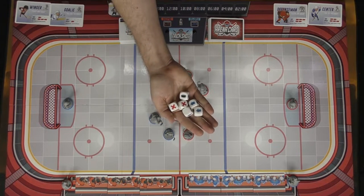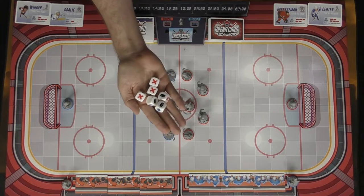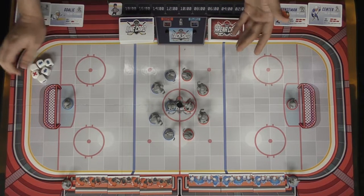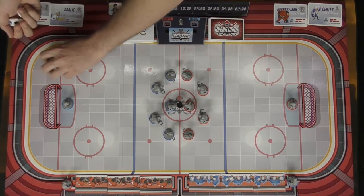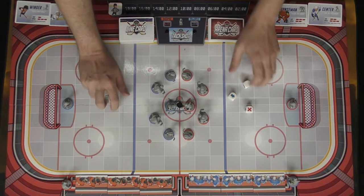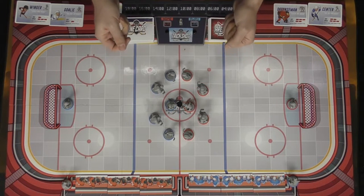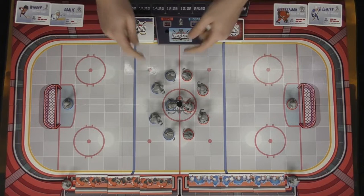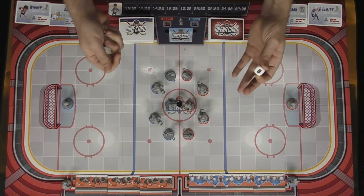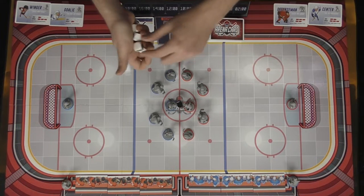The game comes with six dice, but realistically you might roll more than six at some point, so you may have to re-roll some of these dice during your push-your-luck actions. The game starts with both players rolling a number of dice, and the player who successfully rolls the most puck or blue symbols goes first — essentially the puck dropping. From there, you choose a character and take actions: on your first action you use one die, on your second action you choose a different character and use another die.